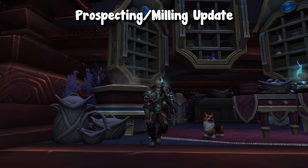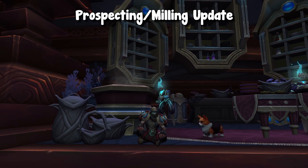Moving on to another quality of life change just like the reagent stuff, we have an update to prospecting and milling. These are tied to inscription — milling herbs for inks or pigments — and then we have prospecting, which is tied to jewelcrafting where you prospect ores for gems and essences, depending on the expansion.